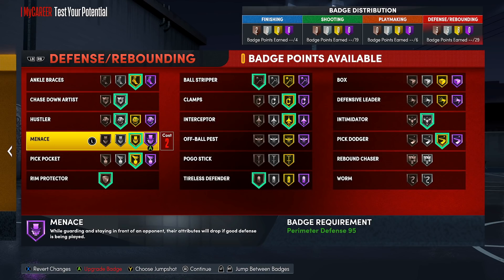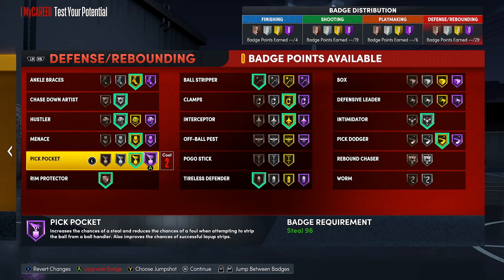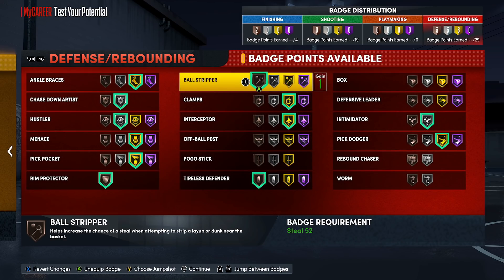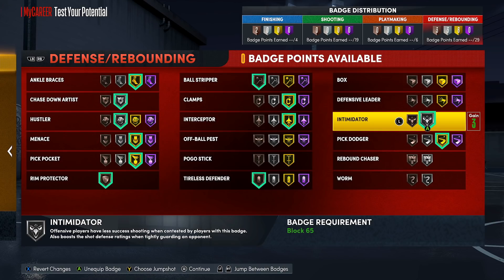I don't think Menace requires Hall of Fame level. Ankle Braces would be nice but it's really expensive. Pickpocket is becoming something I don't even think you should run at Hall of Fame — it costs five points instead of the three that gold would cost. I really think Tireless Defender and Ball Stripper on bronze is really good value — don't ever leave those two badges alone. Bronze Tireless Defender is just fire. For things like Intimidator, Chase Down Artist, or Rim Protector, we want those at the highest level we can get them. Gold Pick Dodger should be fine — I really don't think you need Hall of Fame.